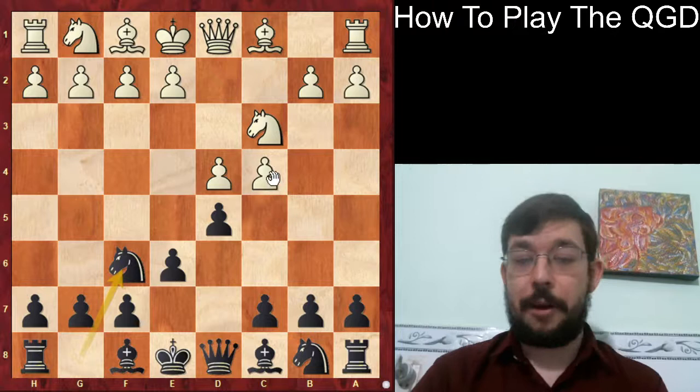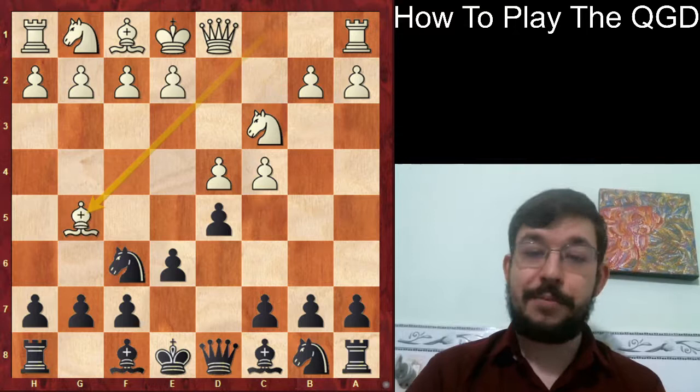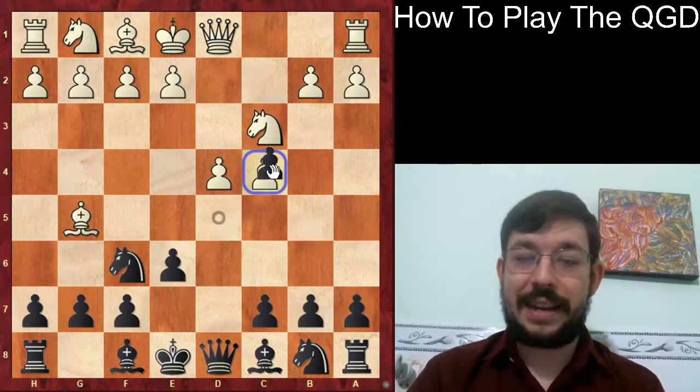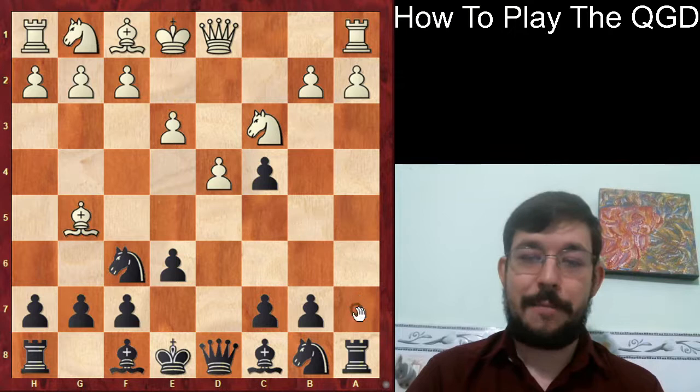In the game, Moisienko played the exchange variation with cxd5, which is a move you're going to see quite a lot because it's recommended in many books. There are other approaches White can play - for example, bishop to g5 is one move. And now I have a fun little shortcut where at this point you can actually play dxc4.